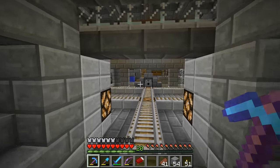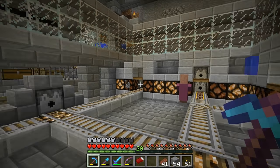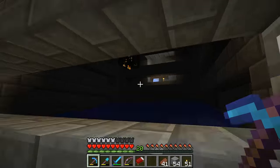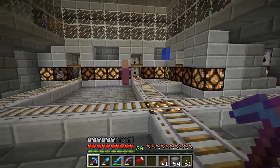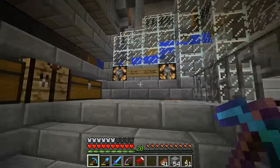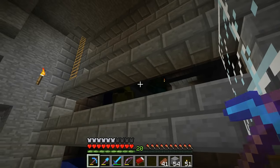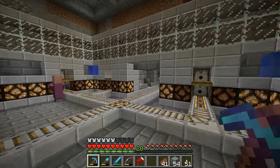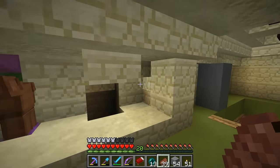Unfortunately, 1.11 has broken a few things in our world. Number one is this build over here — this is to convert zombie villagers from a zombie spawner into villagers so we can move them around the world. The change in 1.11 is that zombie villagers no longer spawn from zombie spawners, which kind of sucks. So this is officially broken and cannot be fixed. Honestly, I haven't used this too much — maybe two or three times — but it was a cool build nonetheless.